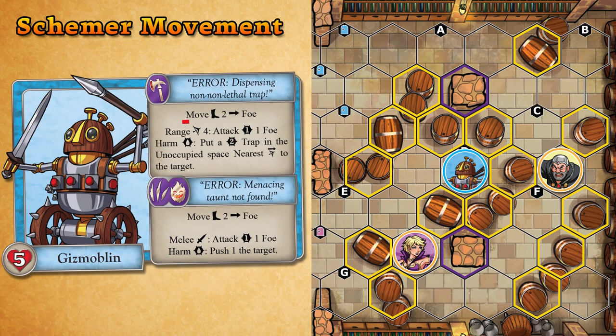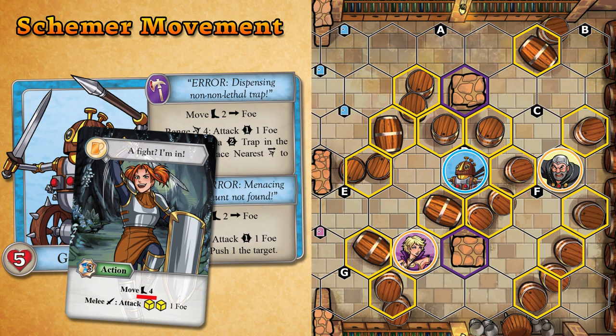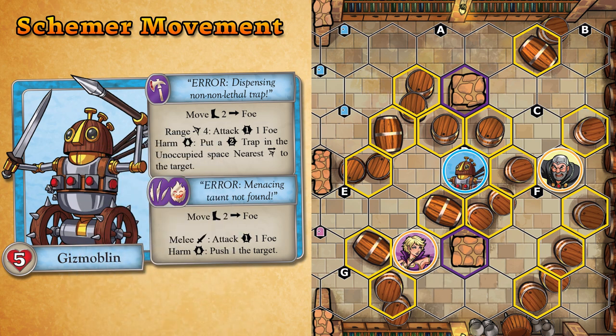A move effect on a scheme is resolved in the same way as a hero's ability, with the same restrictions. However, since schemers are not controlled by the players, some additional things need to be considered when determining how they move. In general, a schemer will always take the fewest number of steps possible to get to where they want to go.